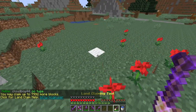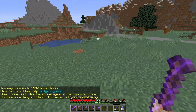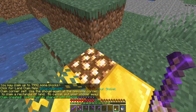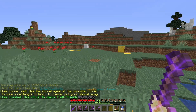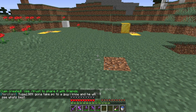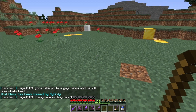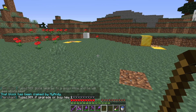What we can do is right-click one corner of the land that you are in, and then click another corner. Right-click again and you have claimed this land. This is successfully yours, and you can check it by right-clicking with a stick. It will say that block has been claimed by your name.